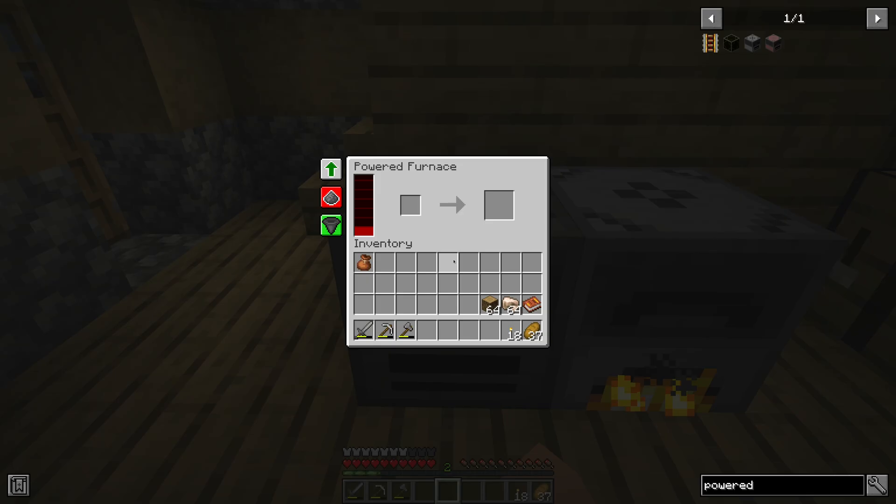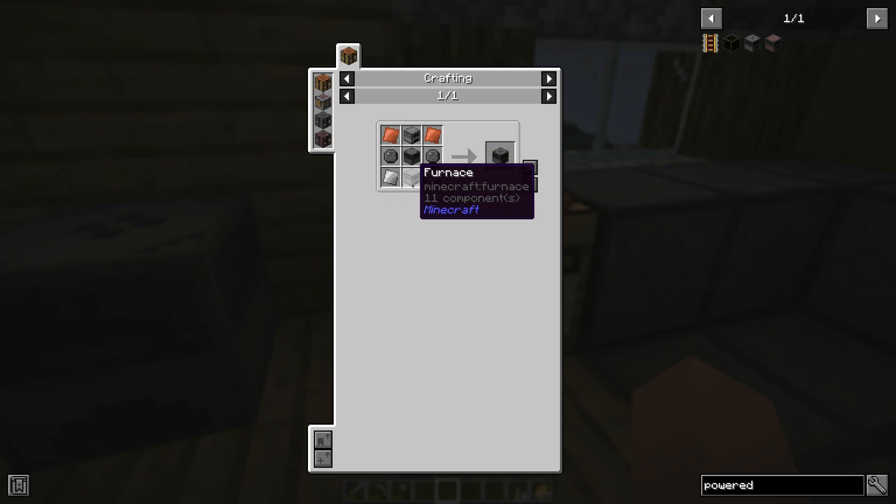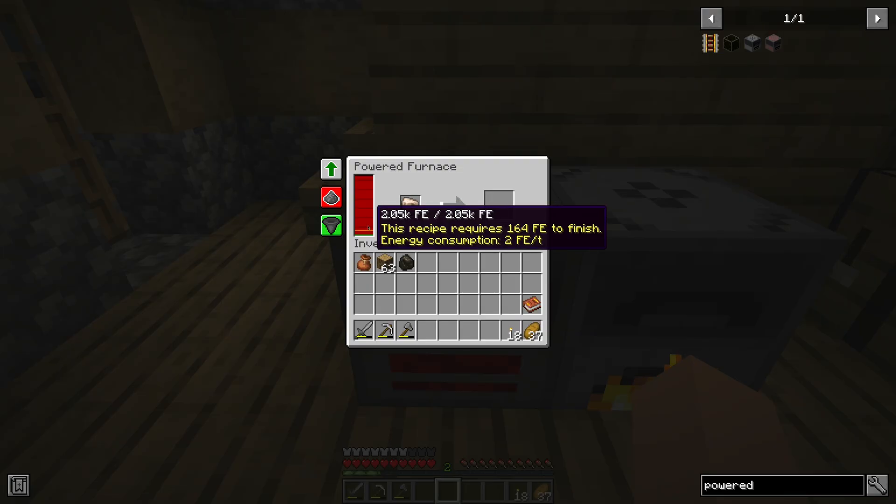The powered furnace smelts items using electricity. All normal furnace recipes are supported. It can be crafted with a basic machine frame, 2 furnaces, and some other resources. The powered furnace consumes 2 FE per tick.